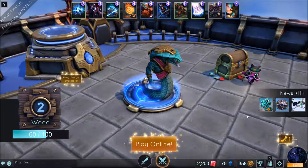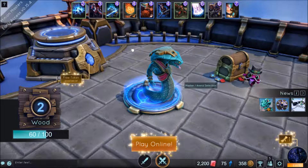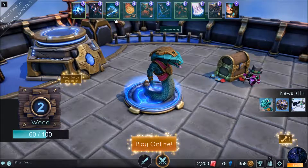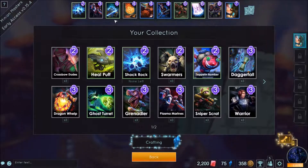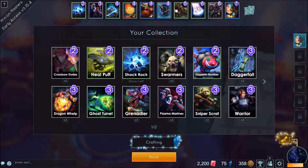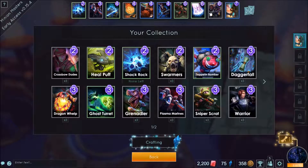Moving on to the main hub. At the top of the screen is the current deck you are using, and clicking that will bring up the deck management. You'll see your current deck at the top of the screen. Replacing cards is as simple as clicking and dragging, and below that is the collection of cards you currently own.